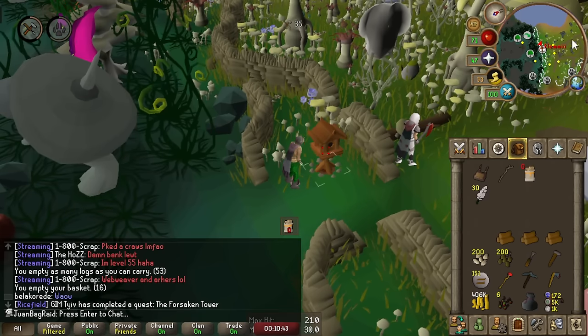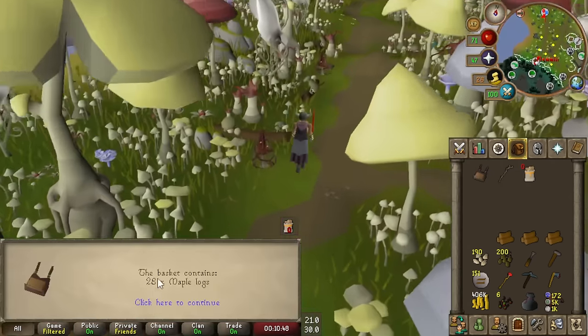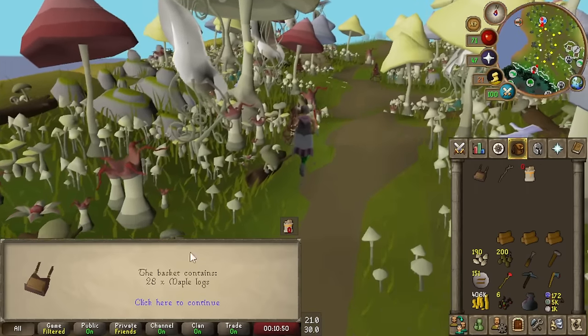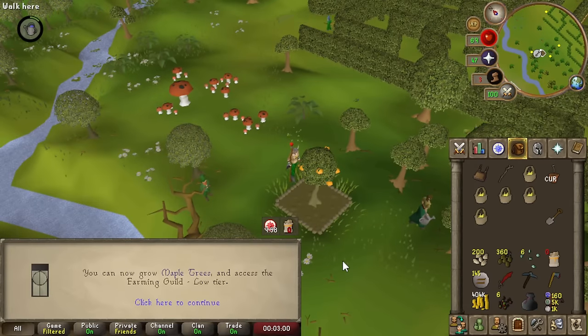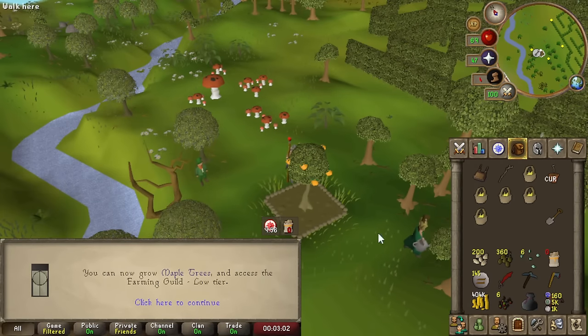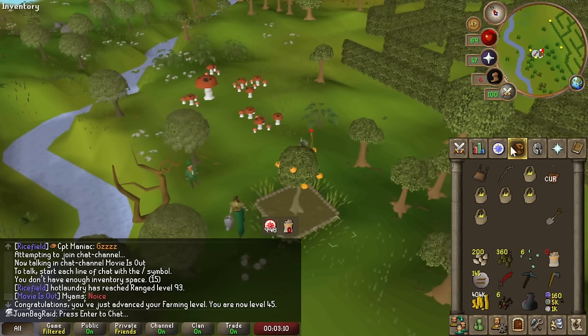So much easier with the Log Sack to do Burr Houses — look at that. That is 8 runs of Burr Houses inside this Log Basket. 45 farming! I can grow Maple Trees now. I have like six of them in my looting bag now. Also farming guild too.